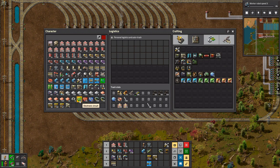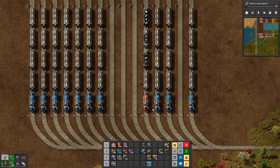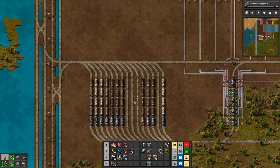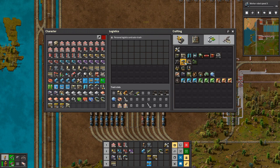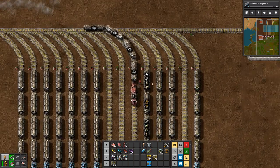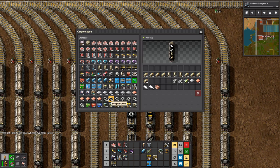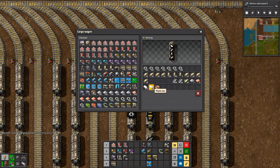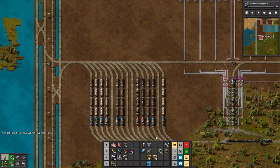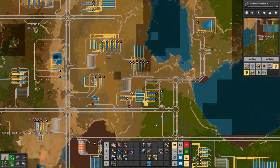I'm going to need a little point set to... I am going to be setting up more mining, because we definitely need it. The copper is still a bit of a problem. That's wrong, that's incorrect. Stone is a problem as well.